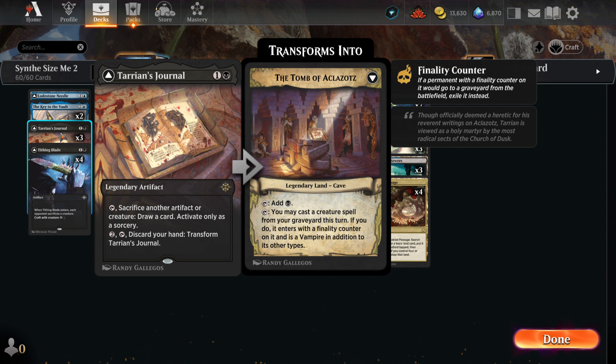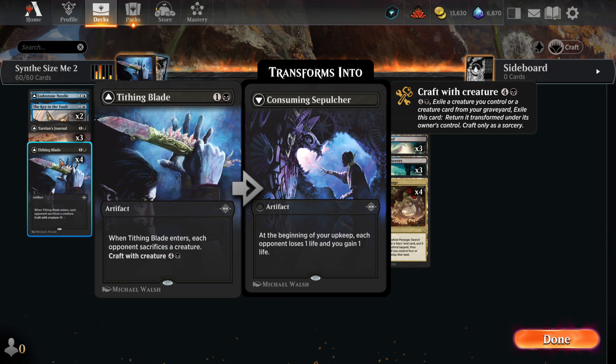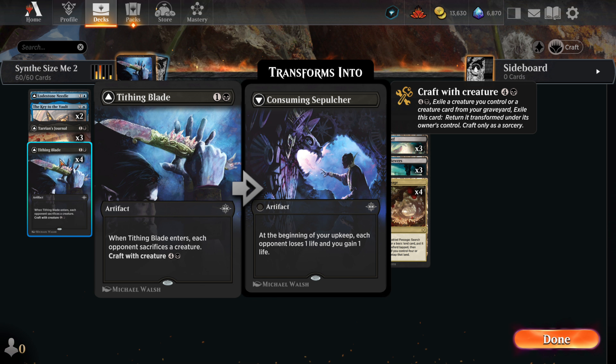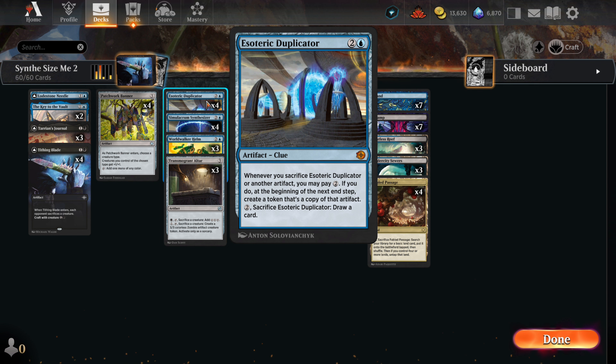Making a token will let us make instant copies with Worldwalker Helm. Tithing Blade is a bit of removal to help buy us time. In the later stages of the game, we can use a Duplicator to make token copies of it and essentially get repeated removal when we need it. Patchwork Banner is our mana artifact this time around. It's three mana, so we'll trigger the Synthesizer, but it also gives our team a boost. Most of the time we want to name Construct when we play the banner, but there are times when naming Phyrexian for our Fleshy would be a good idea. The Duplicator is a powerful ally.